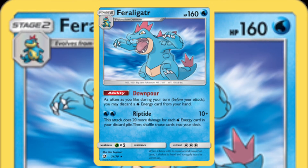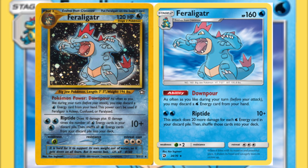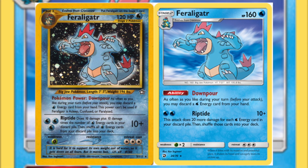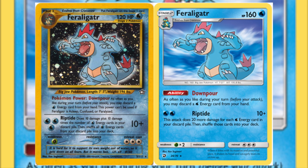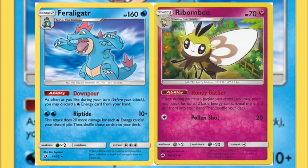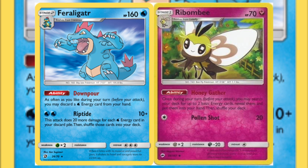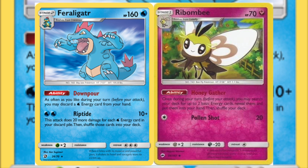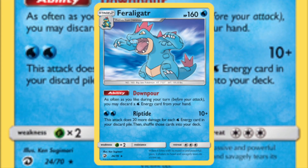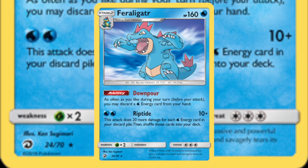And then we top off this list with the Dragon Majesty Feraligatr, where the Pokemon Company just went, 'reprint the one that everybody remembers.' Upgraded for the current format with 160 HP — Downpour is basically the same, but Riptide costs one less water energy and deals an additional 20 damage for every water energy in your discard instead of the original 10 from Neo Genesis. So if you were wanting a great single prize attacker, this reprinted Feraligatr was a pretty great way to go, combining it with Ribombee's Honey Gather ability to get extra energy into your hand, discard them with Downpour, and that's a guaranteed additional 40 damage. It's still not going to match EX and GX damage output, but it is nice to see a competitive return of Riptide.